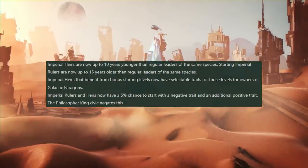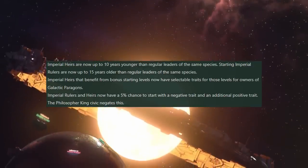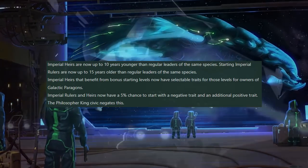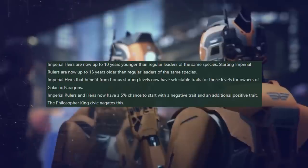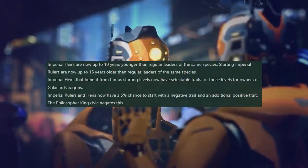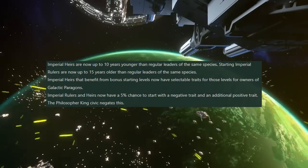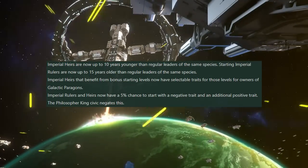Next we have the improvements category. This is actually something of a nerf to the imperial government type. Imperial heirs are now 10 years younger than regular leaders of the same species, meaning they will live a bit longer. However, to balance this out, starting imperial rulers are now up to 15 years older than regular leaders of the same species, meaning they will die 15 years earlier. This is quite a big deal.